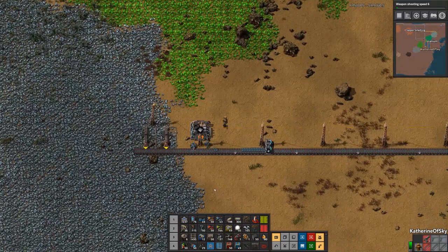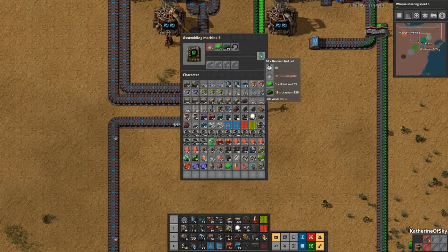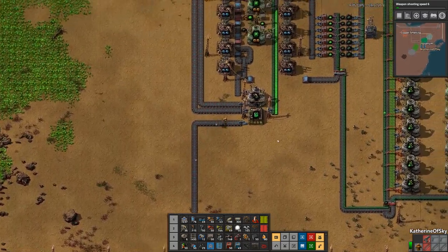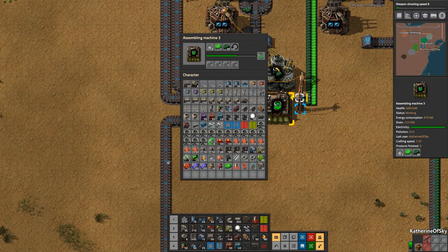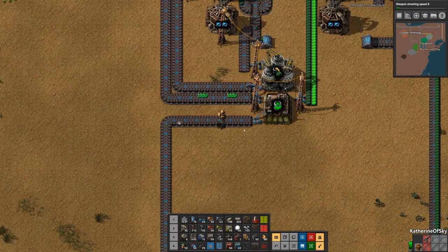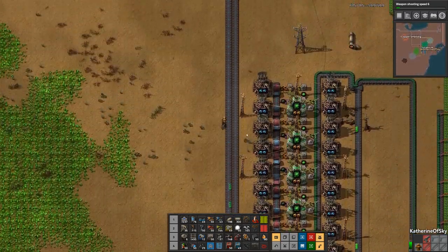This is probably the tiniest array you'll ever see. But this thing only needs iron plates — it needs 10 every 10 seconds, so I think we'll be producing enough. We are producing some — I don't know if we can use productivity modules in this, probably not. But there it goes, outputting all of the fuel onto the line here.